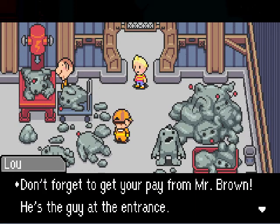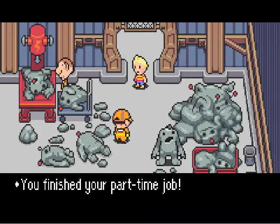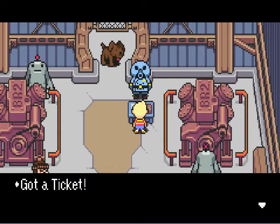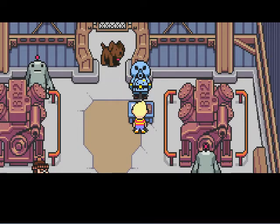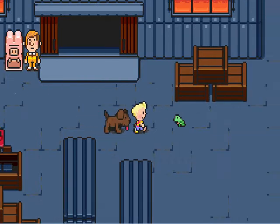'Oh, good work. That's enough for today. Don't forget to get your pay from Mr. Brown — he's the guy at the entrance.' The Pigmask with an actual name — that's new. We finished our part-time job, so now we can go to Club Tittyboo. And there's Boney. 'Oh, good job today. Here's your reward for a hard day of work.' Got a ticket. 'And here's your pay for today — 200 DP. Work every day and you can make even more money.' And we got Boney back — he just teleports right beside me, went right through a table.